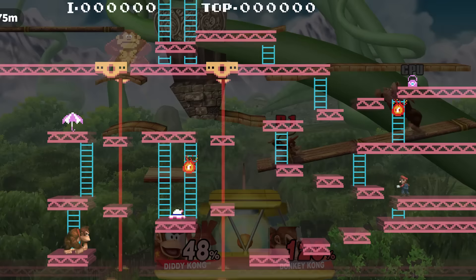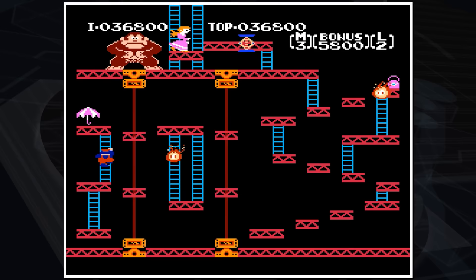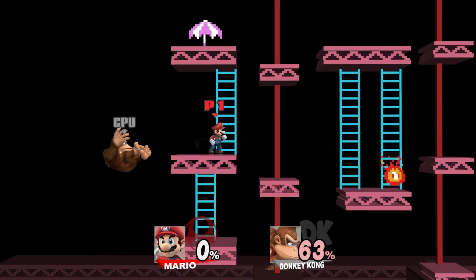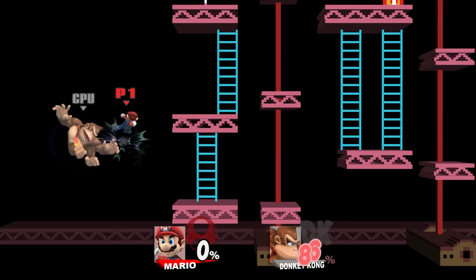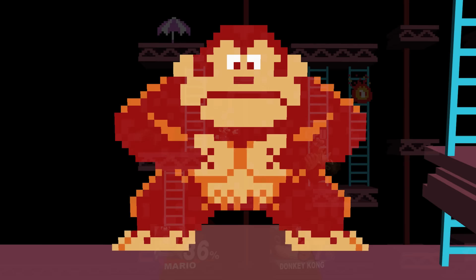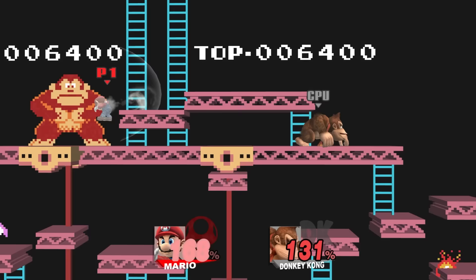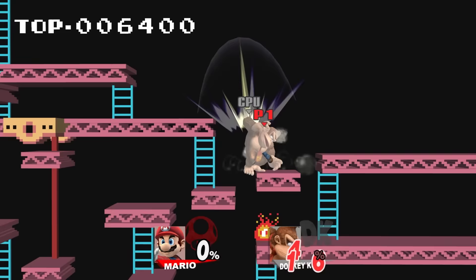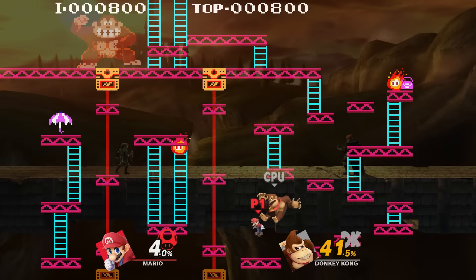75M in Brawl is a recreation of the third level in the original Donkey Kong arcade game, literally named 75M. Some liberties have been taken for Smash, such as removing the bottom platform, but overall it's a faithful recreation. Ladders, elevators, fireballs, and springs serve as stage hazards, and point items can be collected though they don't impact gameplay. At the top, an 8-bit Donkey Kong exists mostly in the background, but periodically his arcade jingle plays and he comes onto the actual stage as a big hazard before returning. The Brawl version is graphically based on the NES port of Donkey Kong, while Ultimate changes it to be more accurate to the original arcade release.